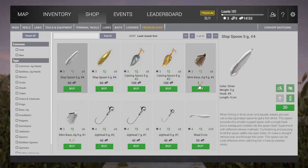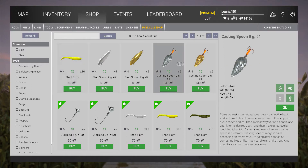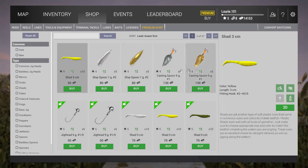On lures, we're going to use one of our coins. We're going to buy the mini bass jig 9 grams #2 - it's a smaller one but I seem to get most bites on it. Then we're going to get the golden spoon 9 #1 - not the silver one, the silver one is not so good. The golden one on sunny days works better because the sun reflects on it and the fish sees it more. On dark rainy days you'd use a dark lure, but we don't have any dark lures right now.